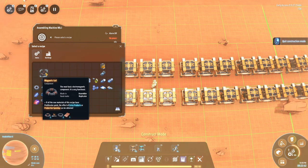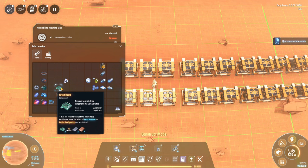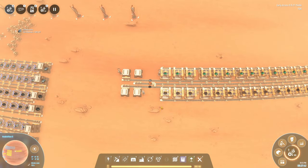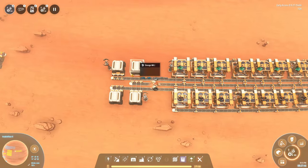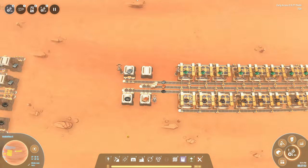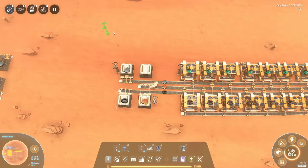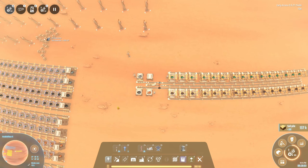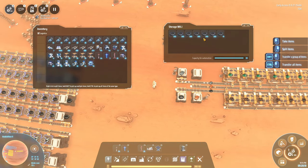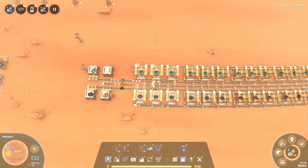My favorite production combination is magnetic coils that use magnets and copper, alongside circuit boards that also use copper but add in iron. We can make a very nice layout like this — a simple facility that makes both circuit boards and magnetic coils. All we need to do is drop in the resource requests and it should all work, assuming we're actually hooked up to power — which apparently I failed to do. There we go. Even working on low power, these boxes are pretty much filling up already, and it's easy to just stand between the boxes and fill them manually for now.